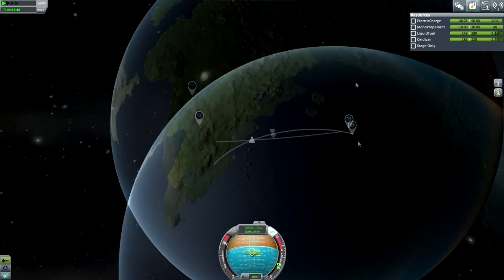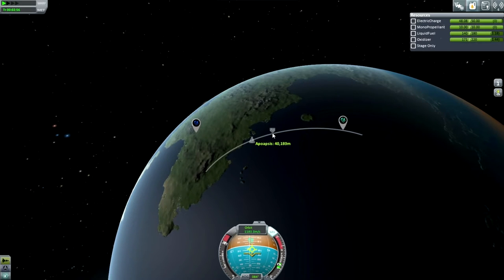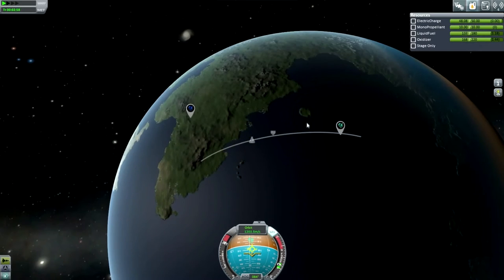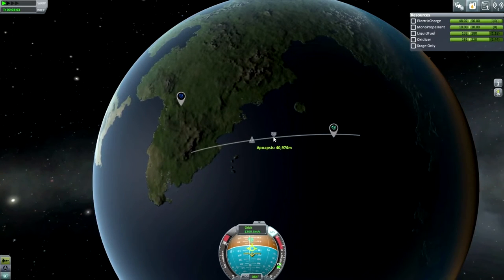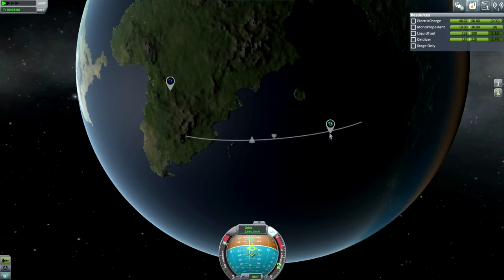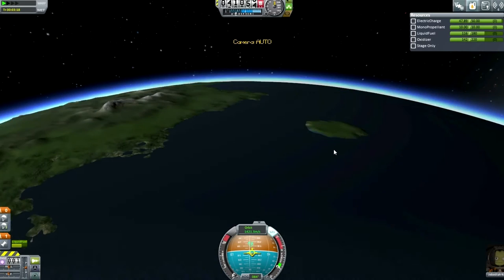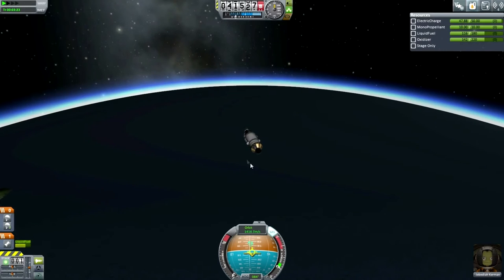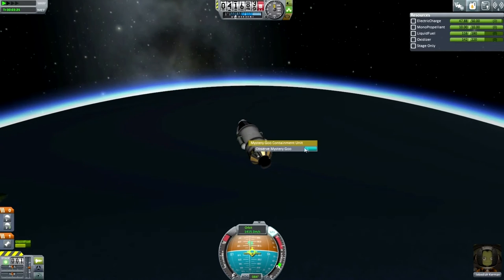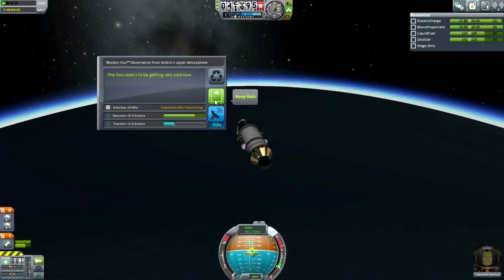This is the highest we're going to get — this is our apoapsis, the greatest altitude above the gravitating body. At 40 kilometers right now, we need to be above 20 when we get there. I think that'll be right even with atmospheric drag. We've got plenty of fuel. Now that we're up here, we should do a goo experiment — 5.4 science in the upper atmosphere. I'll keep that.